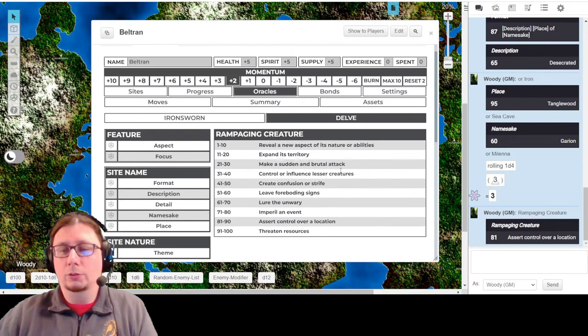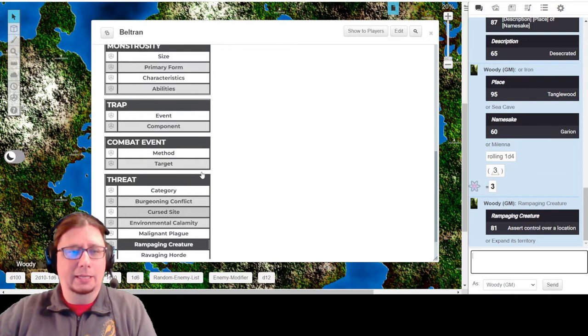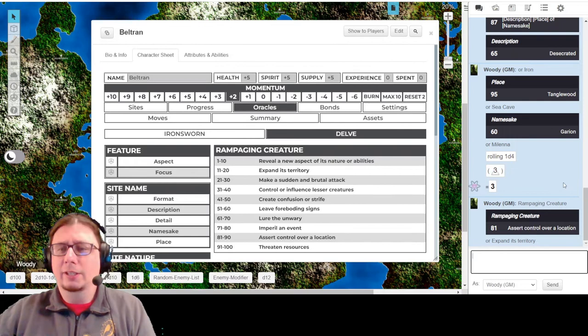What does this Rampaging Creature care about? Asserting control over a location - totally makes sense. What's 18 as my alternative? Expand its territory. I'm liking both of those, and especially if it's a Tanglewood, maybe it's also growing deeper and deeper. I'm liking a lot of this. We could possibly even bring in a monstrosity, but I think it's going to have allies within the Tanglewood. Let's go ahead and create the site.